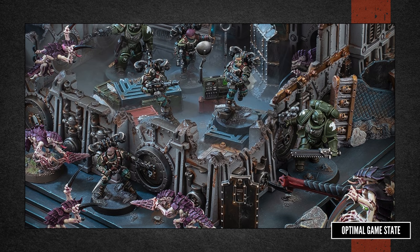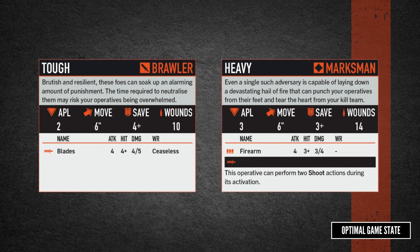Let's talk about some of the rules. Enemies do not use normal Kill Team profiles — instead they have some generic ones to pick from. This means you can use anything from your collection and don't have to worry about picking up specific kits. The enemy models are referred to as NPOs — Non-Player Operatives. There are six generic profiles to choose from: three Brawler profiles, which are melee-focused and just want to get into close combat, and three Marksman profiles, which are looking to line up a shot and shoot at you from range.